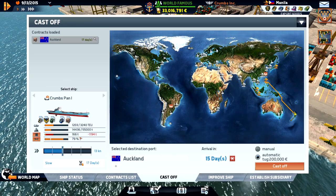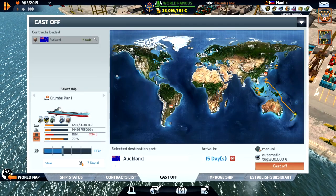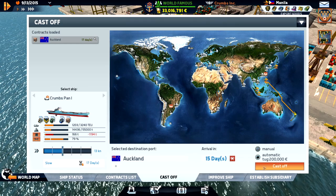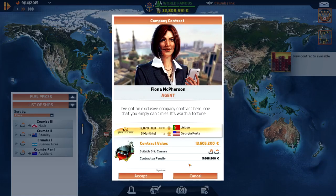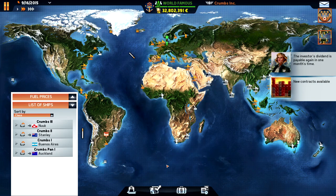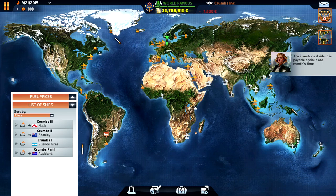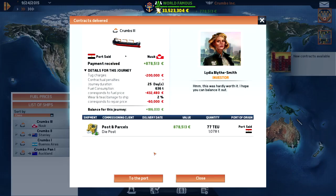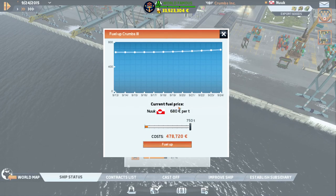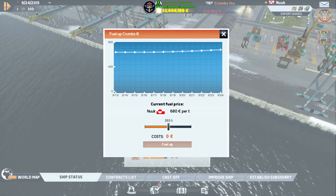The fuel price here is 698, which is quite expensive. We've been to Manila, so we use the automatic tug to get out. There's a contract from Lisbon to Georgia, just over the Atlantic, but I don't think I want two contracts at the same time. We definitely need to buy another Panama ship soon. We did a little profit there - let's fuel up a little bit.